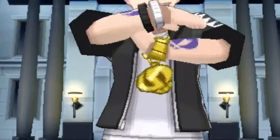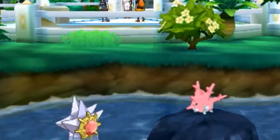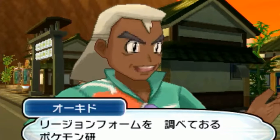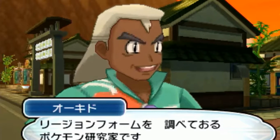We then see more of Team Skull and the Aether Foundation, including more of the Aether Foundation's facilities — a large building and a habitat for some Pokemon to live in. We then see a mysterious man. Does he have any significance? If so, please point out your ideas in the comments below.